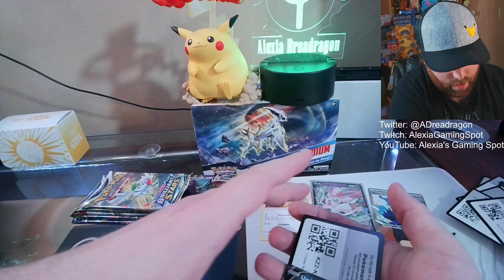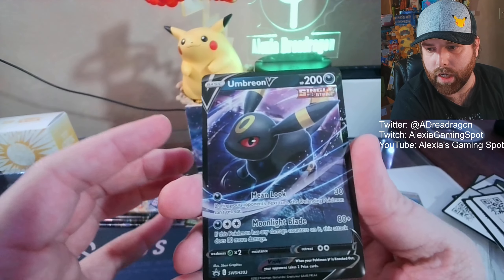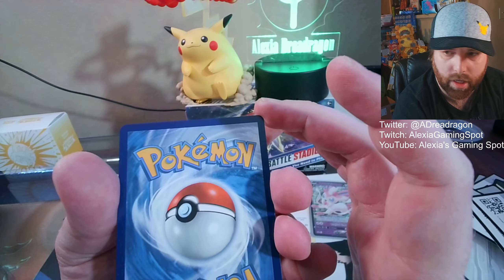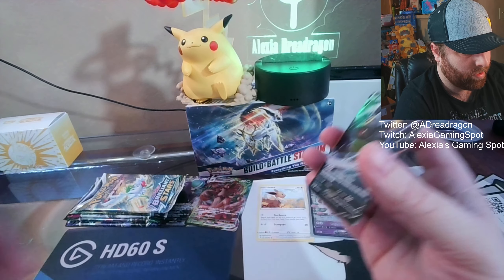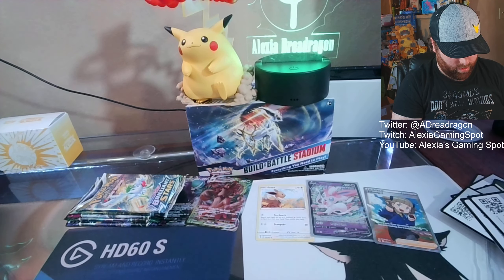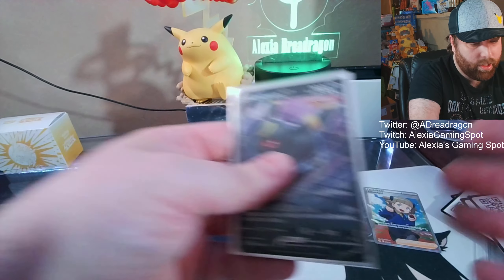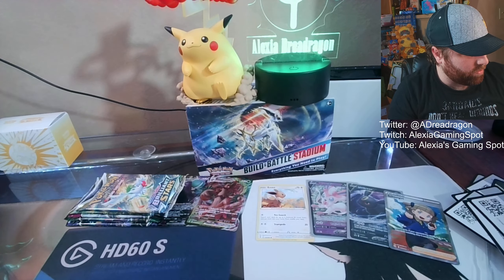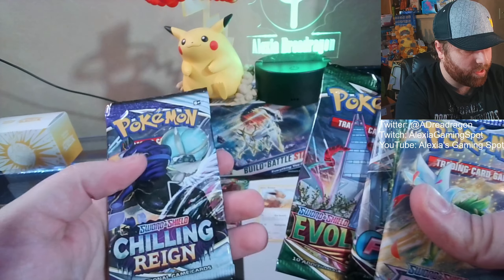Okay, boat card, and then here's the Umbreon - very nice. Okay, I'll sleeve that one too. Keep adding more to the Eevee collection. I'm filling up a whole binder with all the Eeveelutions that we can get. I think it's still Brilliant Stars, Fusion Strike, Evolving Skies, and Chilling Rain. So maybe let's go like that.